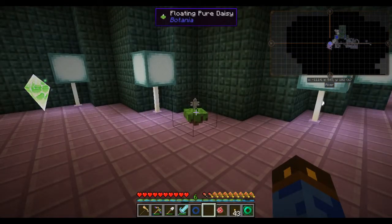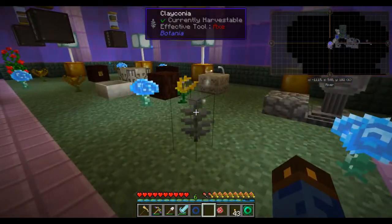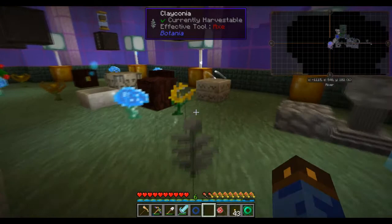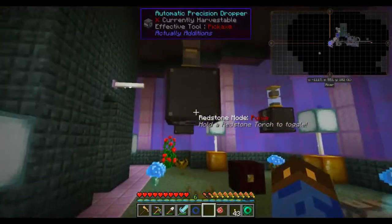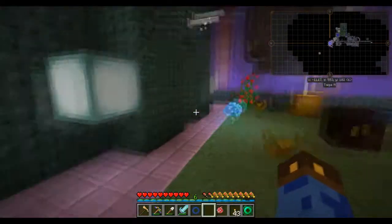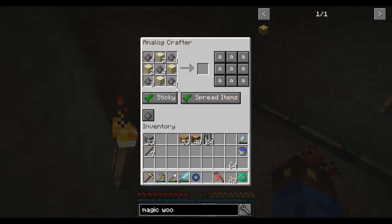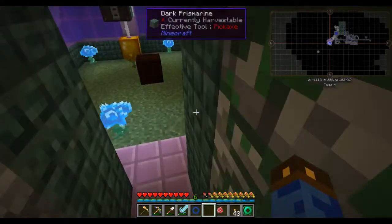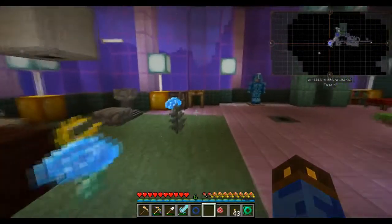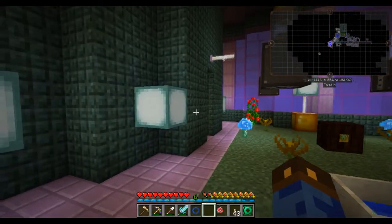I've put a pure daisy on a floating bit so I can just stick it off to the side. I've got a Clay Cognac because this is one of the more convenient ways to make clay. I've got Gormorales and Endoflames I can keep fed, and an Intropenium I can feed when I've got a bunch of gunpowder and sand. I went ahead and added extra utilities to this pack because I wanted access to trash cans, but the Analog Crafters have been a godsend.